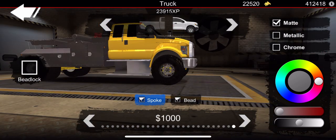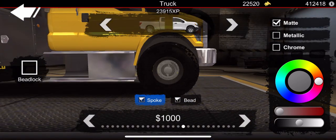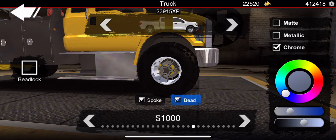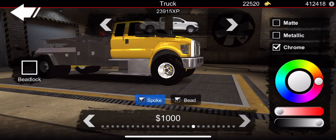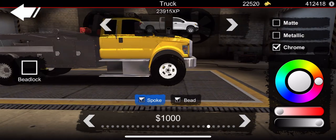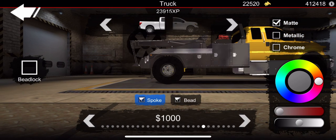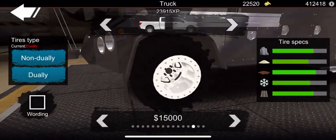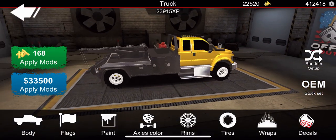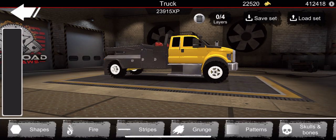Now let's move on to rims. For this mud tow truck build I want something simple — nothing too crazy, something kind of chill. We'll go with chrome rims. For tires we want mud tires, of course, since that's the main focus of this build. For the rear, we're going to go non-dually instead of keeping the dually setup, just because of the mud build.